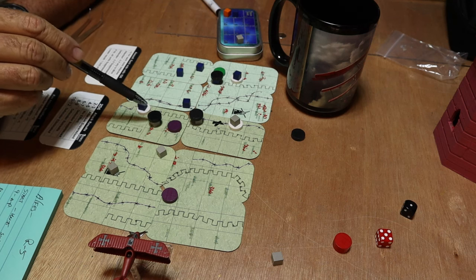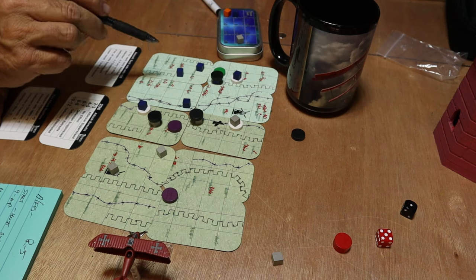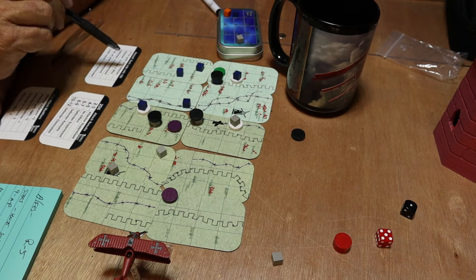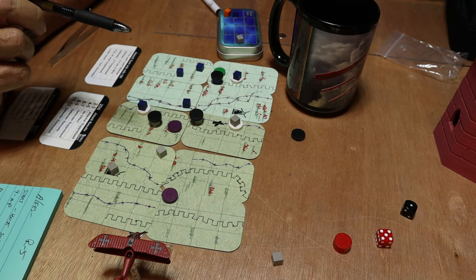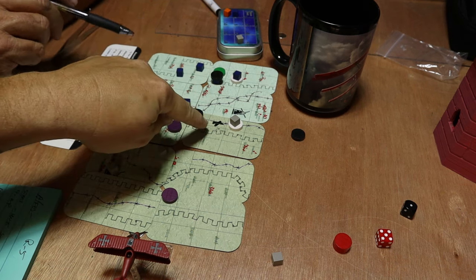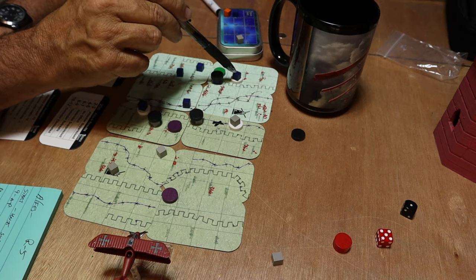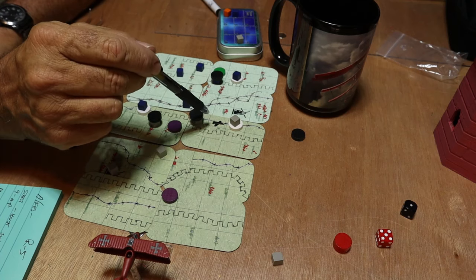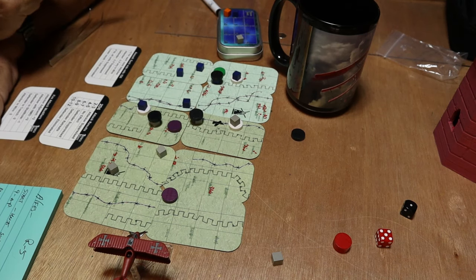So this unit accomplished moving the Germans out of the trenches, causing them to retreat and be suppressed. This game has a lot of meat to it — more than you think. The allies also fired the heavy machine gun here — we use the dry erase marker on the cards. There was a German unit there and they eliminated it, so the allies did pretty well.